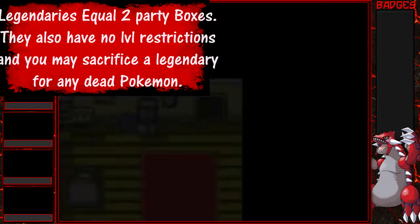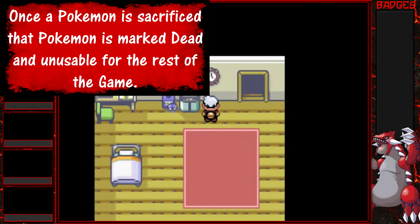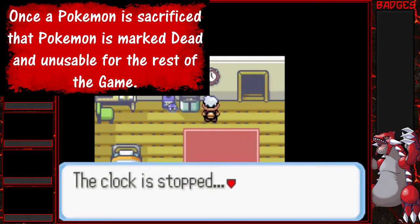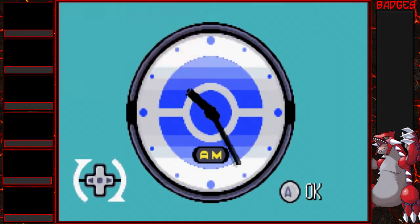Our last rule: if you sacrifice a Pokemon for another, you cannot use that sacrificed Pokemon again and must release it or put it in a PC box that is untouchable. And that's all the rules for our Necrolock — it's two o'clock.